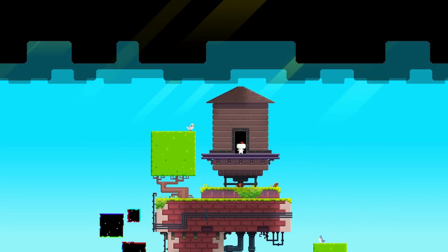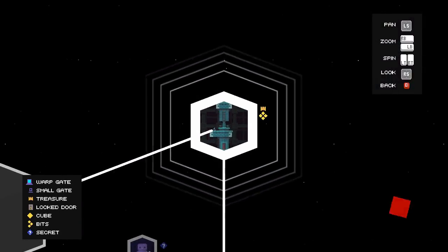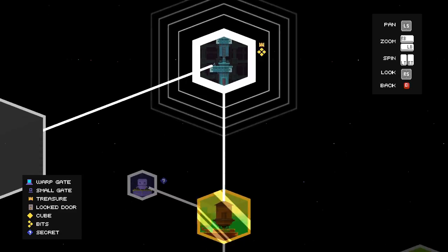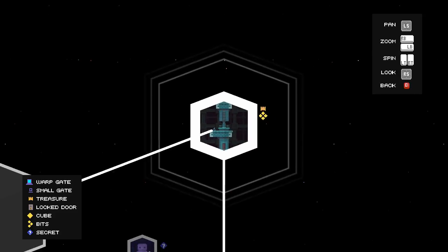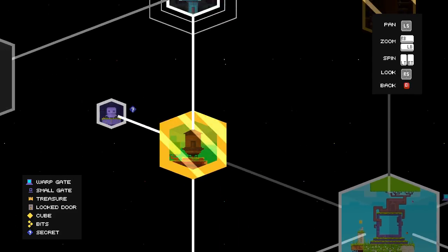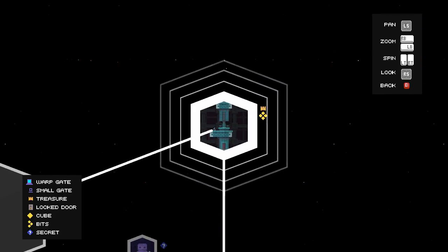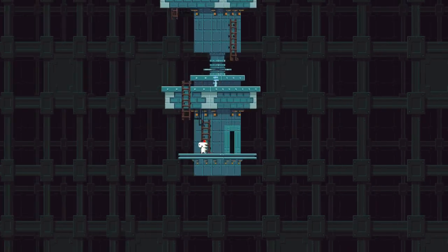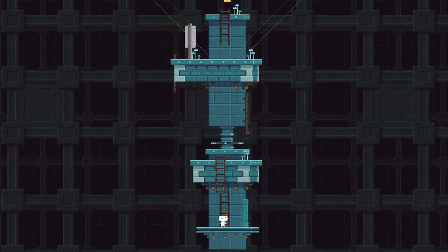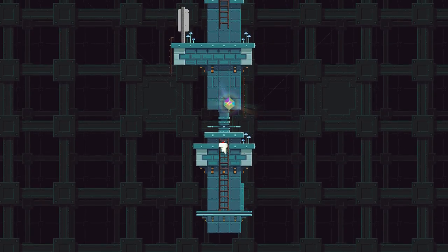Through a door into a completely different area. At any point you can open this map — it shows you the connection between zones and what's in each particular zone. If you've got a gold border that means you've done everything in that zone. If you don't, you've still got things left to find. There's a treasure chest in this one, so let's have a look and see if we can find it.